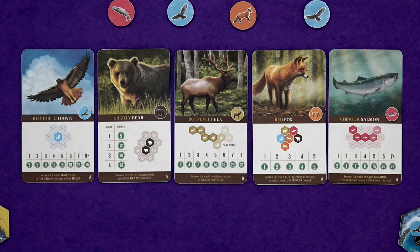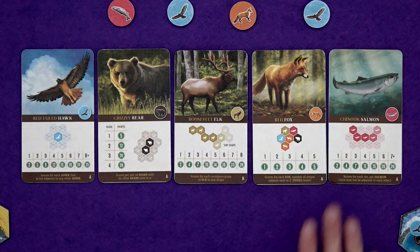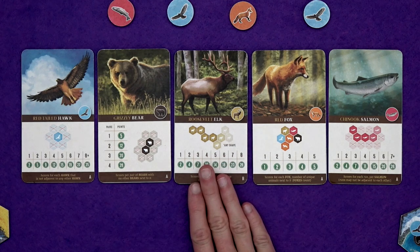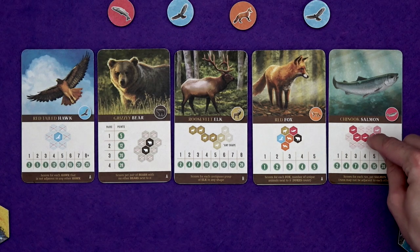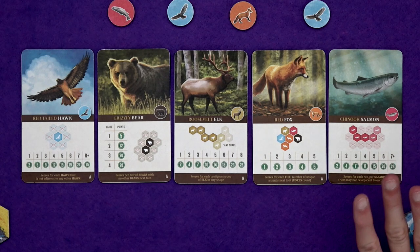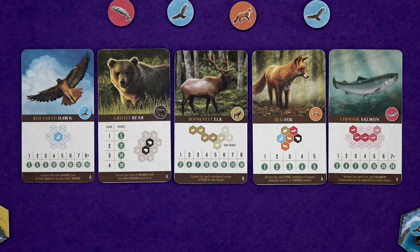The foxes want to be next to as many different animals as possible — the more different they're next to, the more points they're worth. And the salmon want to be on a great big salmon run. This is a bit different to the elk because the elk are happy in any shape whatsoever, but you want a run of salmon. So your runs can't touch, there can't be any other salmon in the run. And if you make a triangle of salmon, that's the end of the run on that side at least. But salmon runs can be very, very lucrative if you can make really big ones.